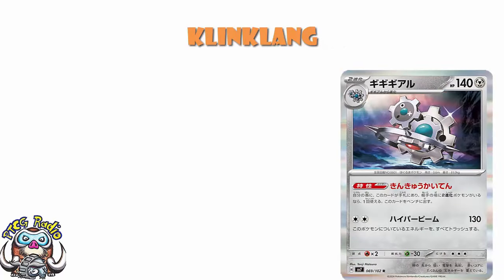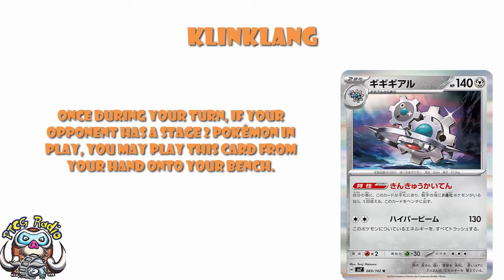I like Klinklang, I'm a fan of Klinklang, and I like this new Klinklang — it's pretty gosh darn good. What we've got is a really nice ability: once during your turn, if your opponent has a Stage 2 Pokémon in play, you may play this card from your hand onto your bench. This is actually really nice, because it's not really a Stage 2, it's a basic, except you cannot start with it, and it does count as an Evolution Pokémon.